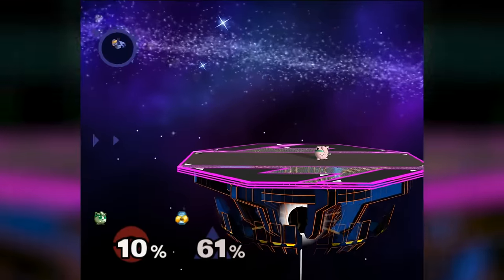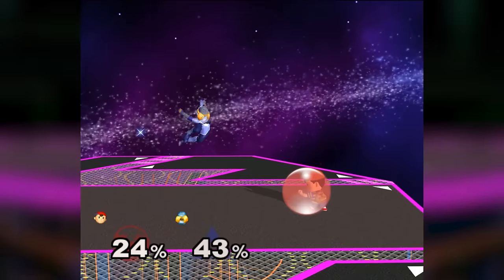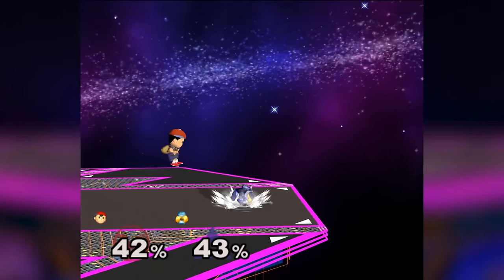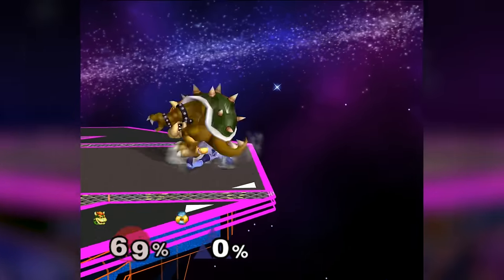Jigglypuff is another tricky matchup, because again she can punish any grab attempt from Sheik by crouching under it, and Puff gets away from combos easily. Although most of the top tier characters destroy pretty much all of the low tier ones, Sheik is especially notorious for abusing her strengths, as they're not able to get past her zoning as effectively as the higher tier characters can.